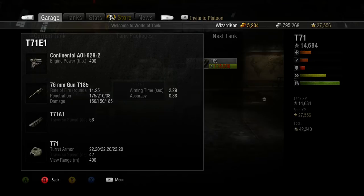Aiming time with the upgrade is still 2.29 seconds and accuracy is 0.38, but with the vertical stabilizer and gun laying drive you should be fine. The view range is 400 meters — that is badass for a tier 7. I've gotten into tier 7 and tier 8 matches and I'm out-spotting everyone, kicking ass with this tank. It's a great tank to have.